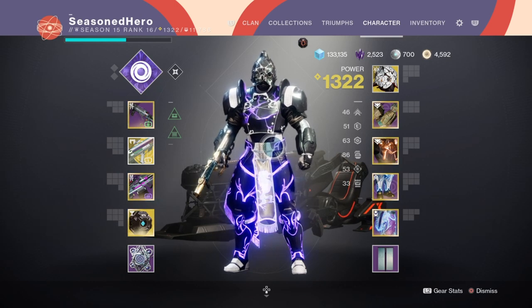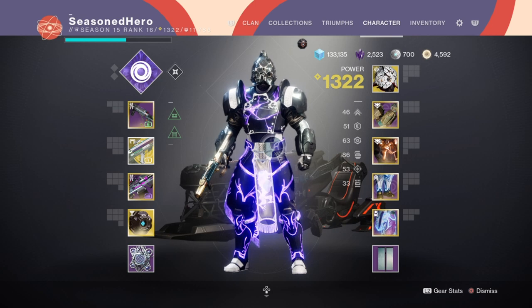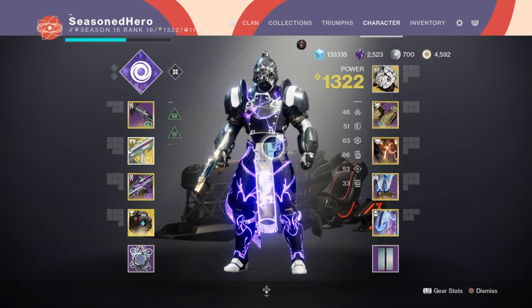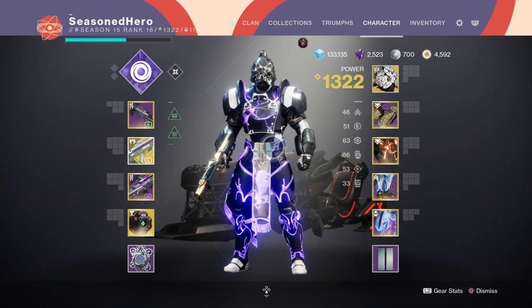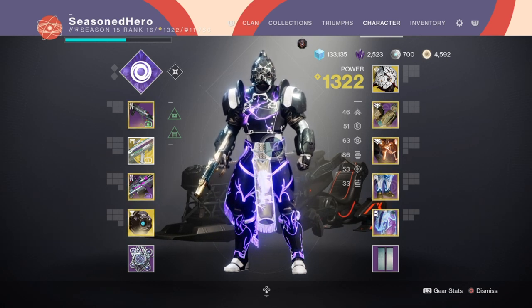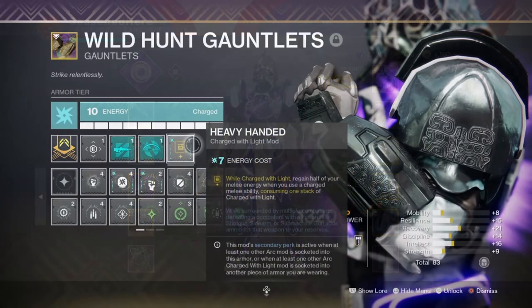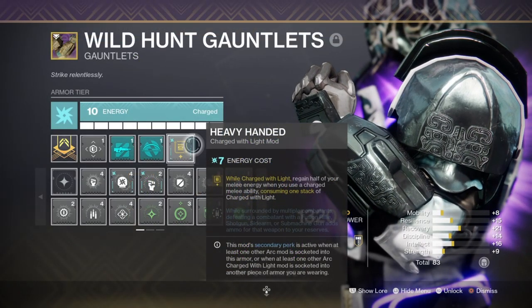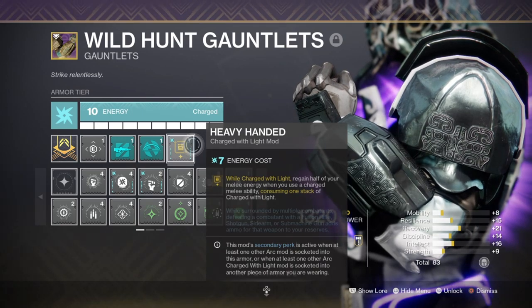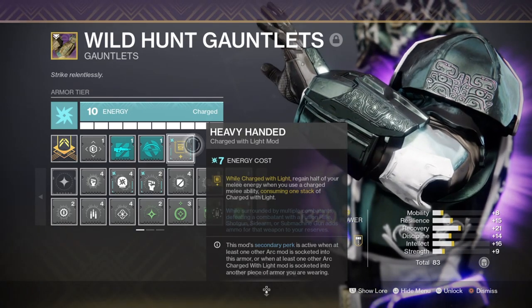Although my Strength stat looks low compared to everything else available, I plan to utilise Elemental Wells and Heavy Handed mods to fully keep the ability afloat. At 30 we aren't getting much passive regeneration and if I didn't have the mods to back it up there will be a lot more sacrifices to keep this stat going up. However, Elemental Wells and Charged with Light mods will be key for supporting this area. Heavy Handed will provide half of my melee energy back if I'm Charged with Light, and with two stacks that means I can generally get my full melee back from just using my charged melee.